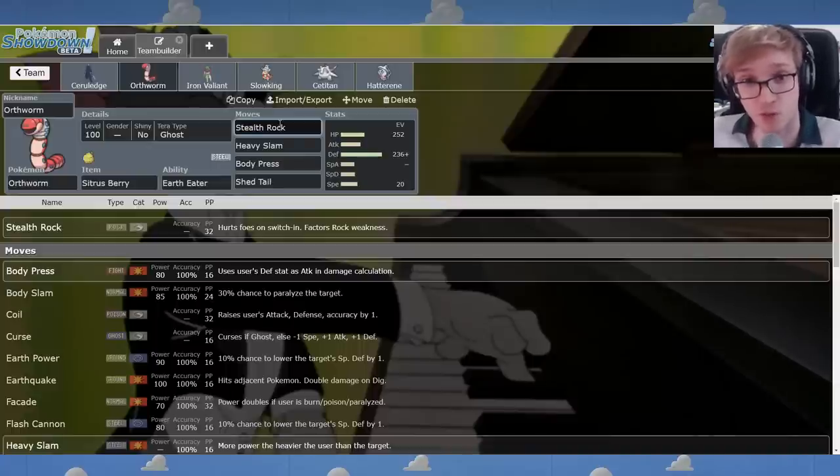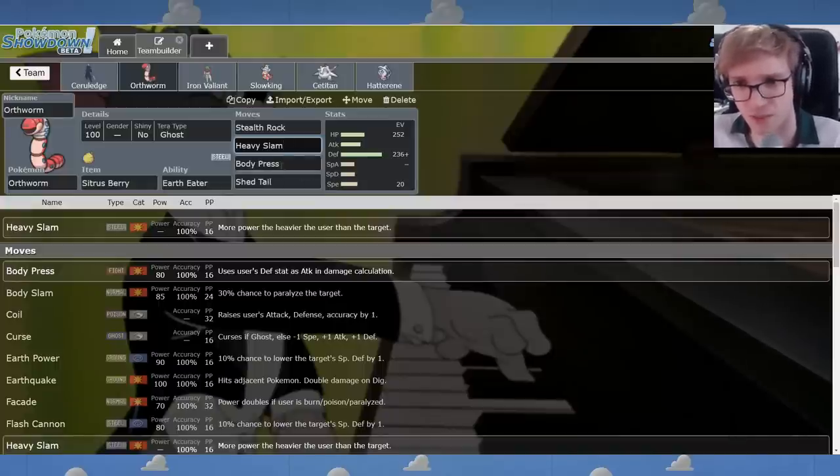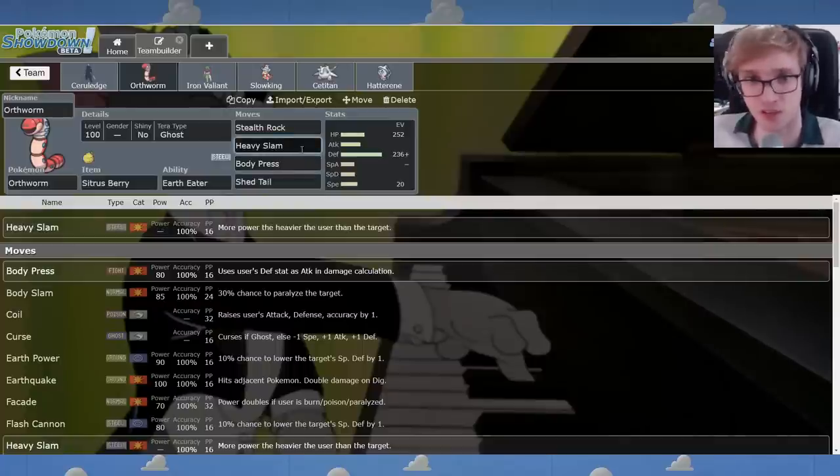Orthworm is not bad. Even though it's no Cyclizar in terms of repeatedly being able to Shed Tail, Knock Off, spin support, all that. Orthworm could Shed Tail, but it also physically walls things like Dragonite. Dragonite can't really touch it unless they run Fire Punch. It can handle something like Great Tusk. It's got the Ground Immunity plus Steel — a beautiful combination of traits — and it's a form of Stealth Rock. I don't think we want Spikes on the team without Gholdengo to hard block the Defog, so I went with Heavy Slam. I put 20 Speed EVs on the Orthworm.